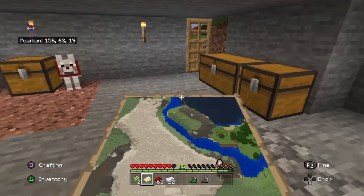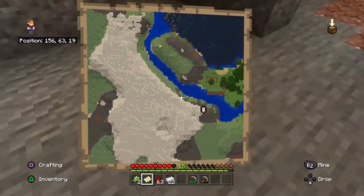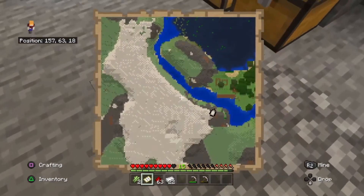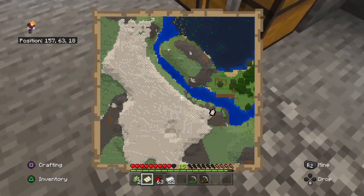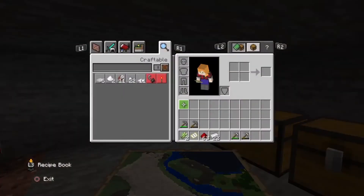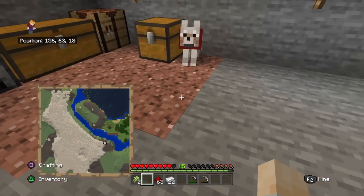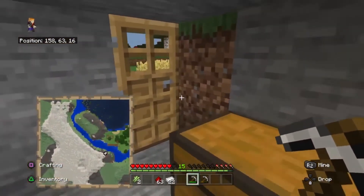You can go off doing your exploring. The little white dot that you can see, kind of central — this little thing that's moving is you. It's your little locator. So with your compass on your map you can see yourself moving. You can also click your triangle button and put your locator map in your off-hand position so it's easier to walk around and use tools at the same time. You've now got your map and you can go off and do your exploring.